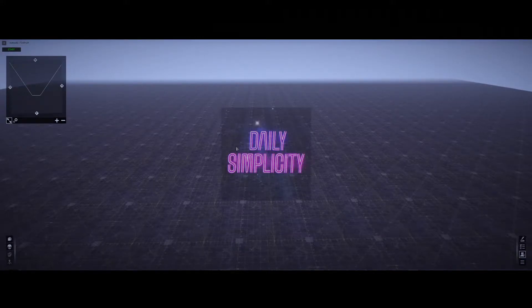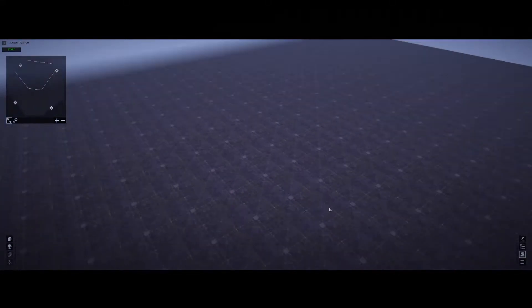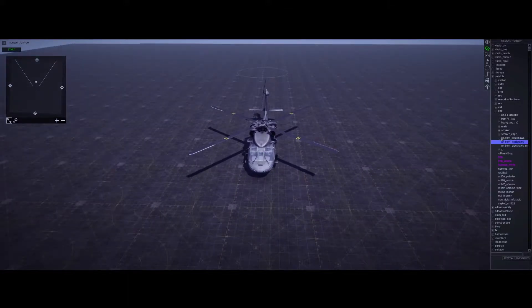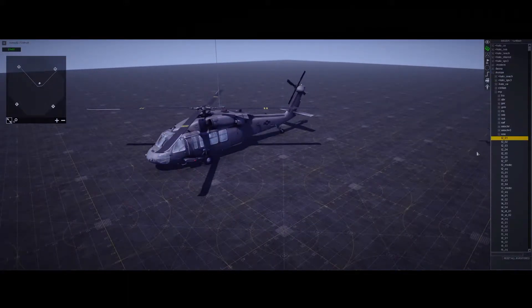Welcome back to another Gem Editor video. This one is going to highlight how to use helicopter units in Call to Arms, specifically using the Air State Command and how to drop off units. Right off the bat, we're going to get a helicopter. It doesn't matter what faction you use — I'm just going to use the U.S. because I like the Black Hawk.